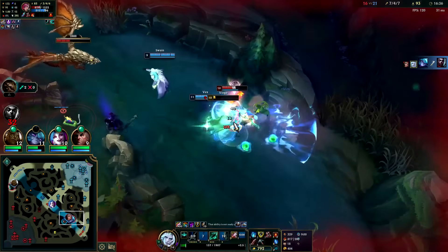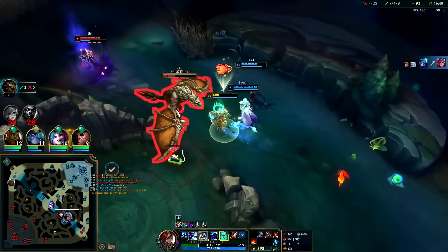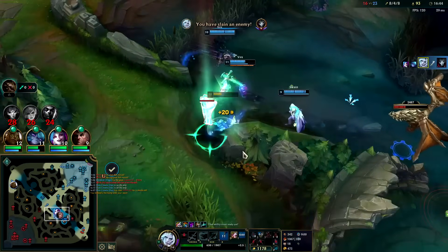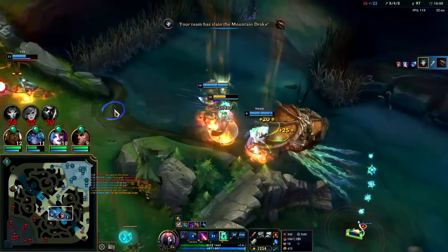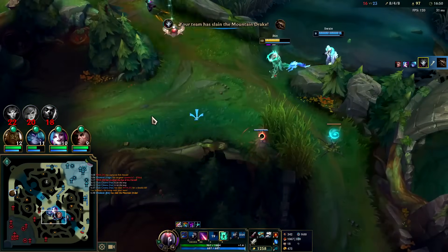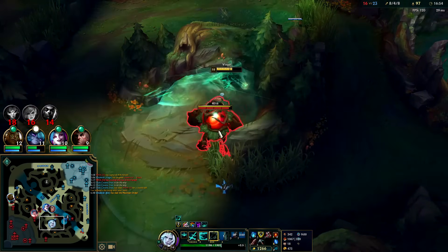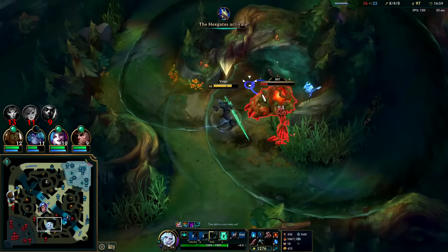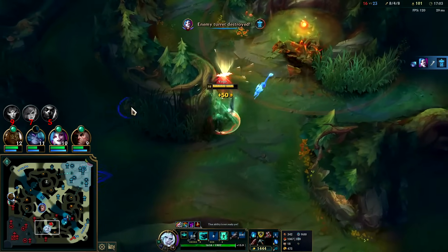This is not good. I pick up the fruit - W, auto, Q, auto. That was way too close - nice job by the Vex. We'll use Q to get there, R - there it is. Got it. Auto, W, auto, Q, auto - huge gold swing for us, lots of kills. That's exactly what we need.